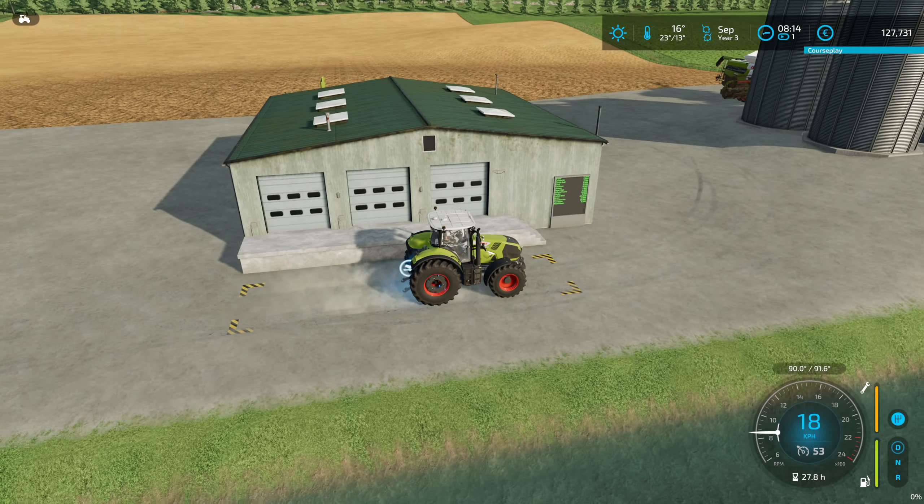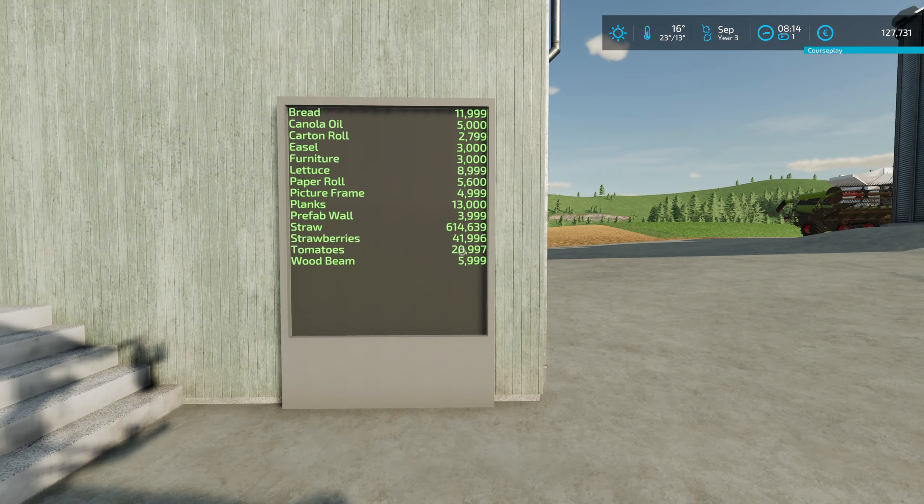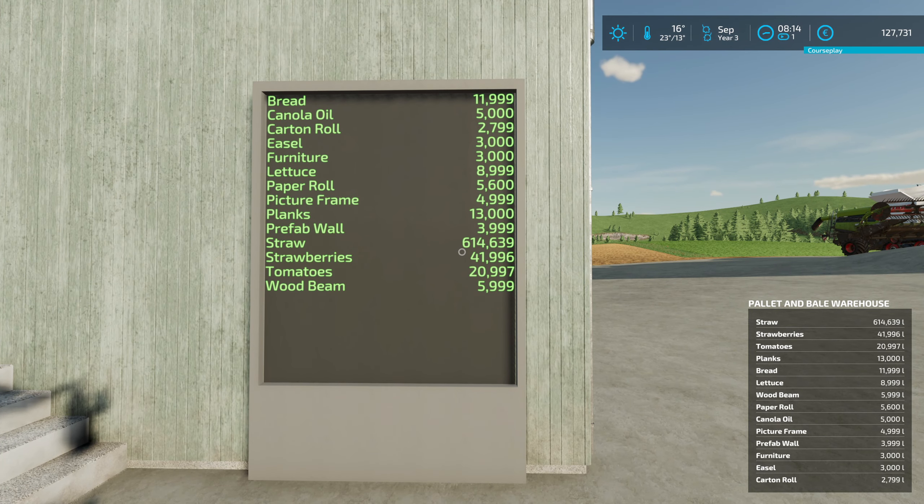Let's step out, that's a little bit easier to see. We have 12,000 bread, canola oil 5,000, cotton roll 1, easels 3, furniture 3, lettuce I think that's 500, so that's basically 18. Paper rolls 2, picture frames 5, planks 13, prefab walls 4.